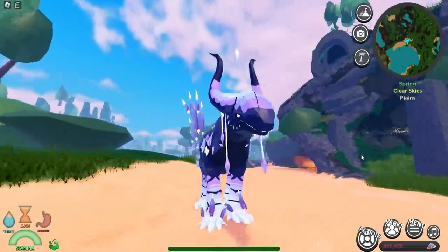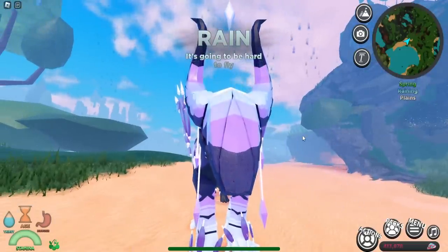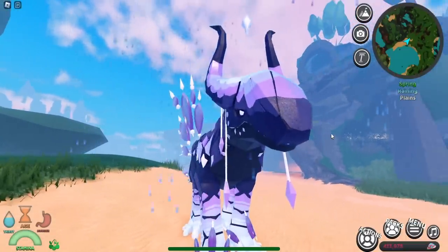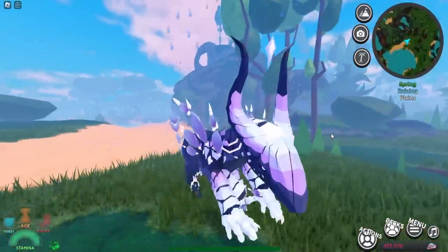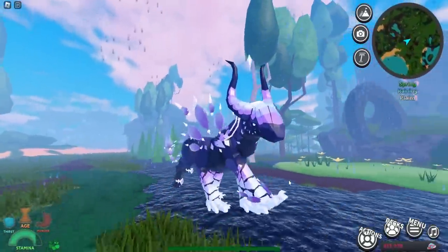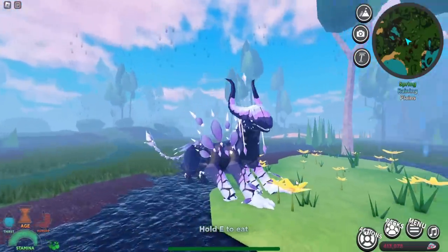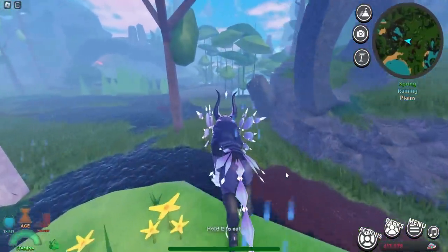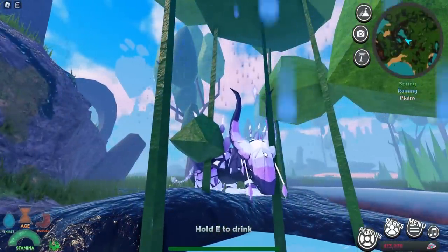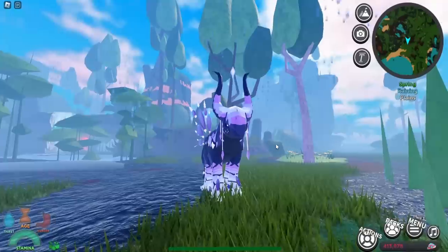We've spawned in as the Muraville — it has a really unique design with six legs and very smooth animations. The face looks a bit unusual with a huge nose, but everything else looks really nice. Let's check the eating animation — and the drinking animation too. Very cool creature overall.